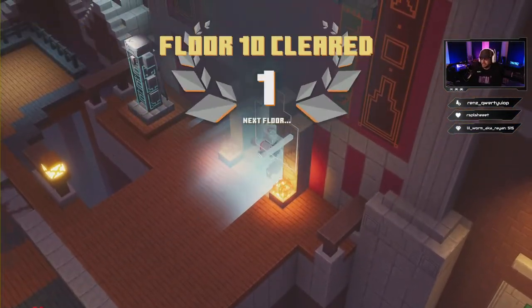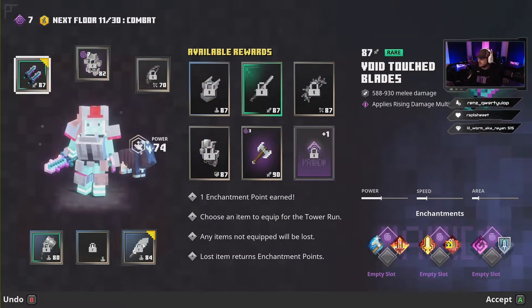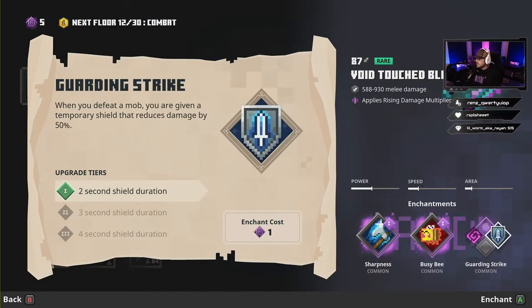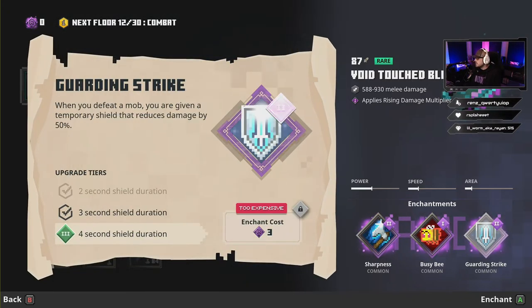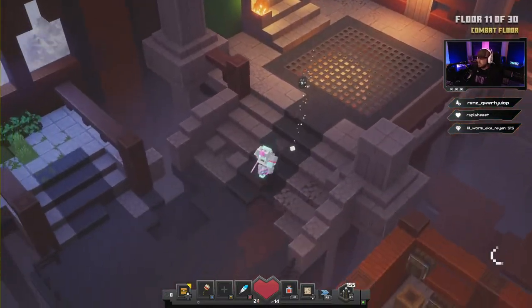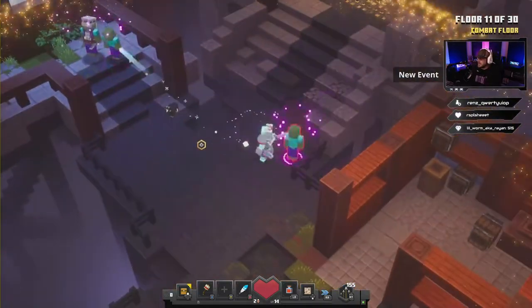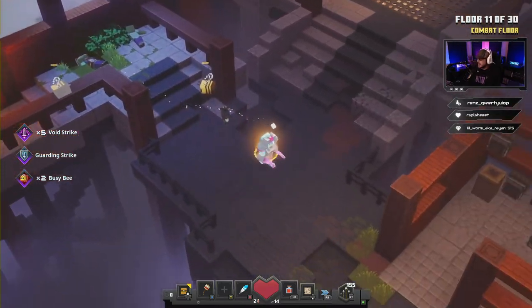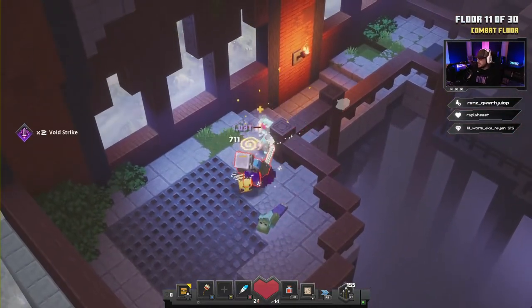Now we're gonna take these Void Touch Blades — these are pretty good. We're gonna put on a little bit of Sharpness, some Bees, Guardian Strike, and maybe another Sharpness. Guardian Strike is gonna give you a little bit of shield after you beat somebody, so you won't take any damage after you kill something — pretty helpful.